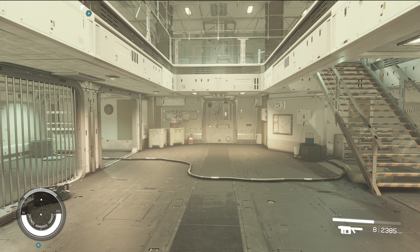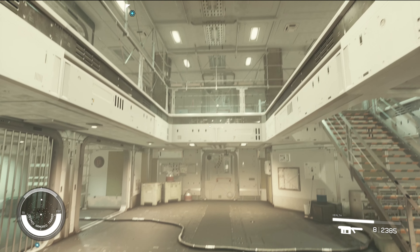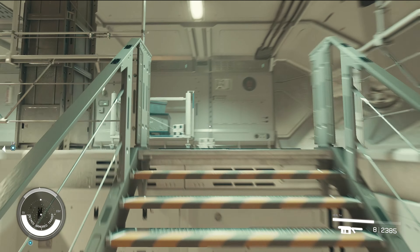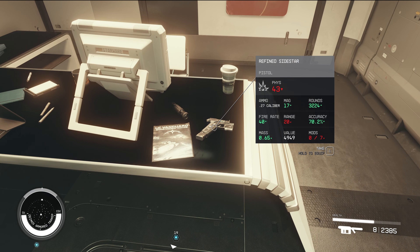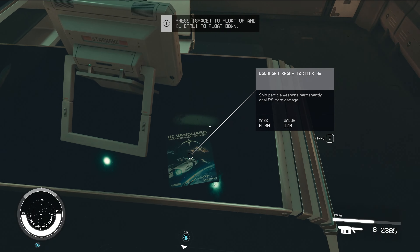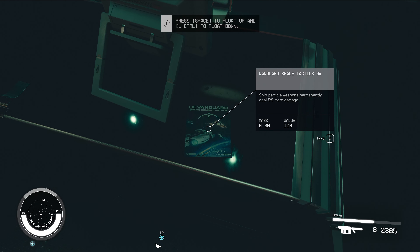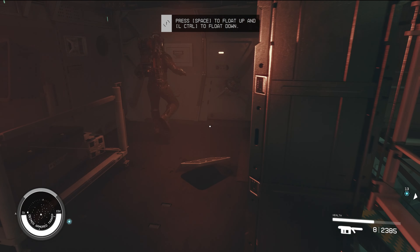When you get into the ship we have gravity at the moment, but gravity does come on and off — bear that in mind as it is crucial to completing this. There are two doors here; we want to head to the top one first. There is a magazine in here, a weapon, and a digipick — grab the digipick. But this is the magazine you want: ship particle weapon damage, deals 5% more damage permanently. Once we've got that we're just going to head back down the stairs.